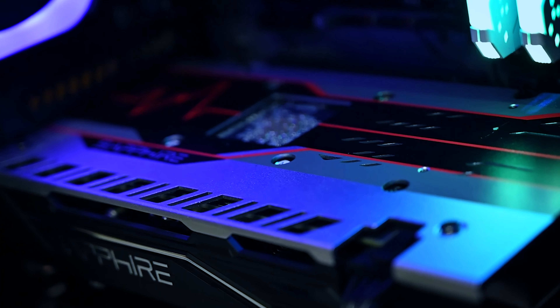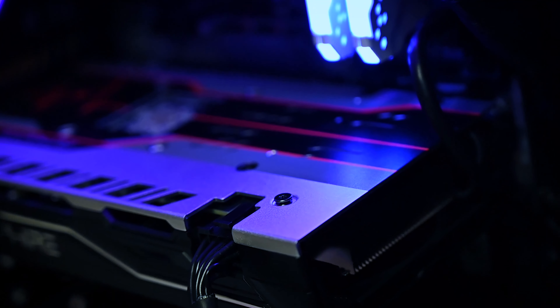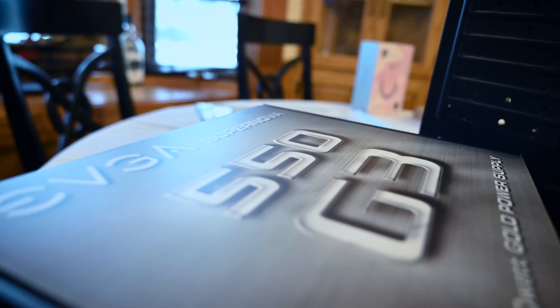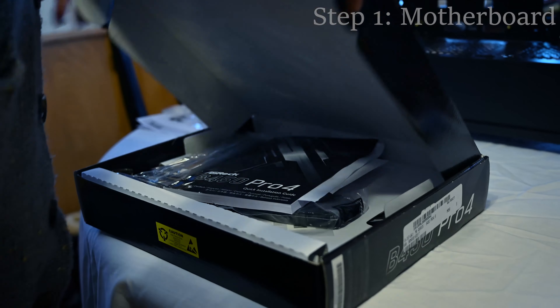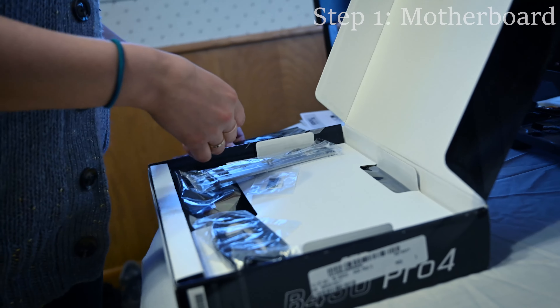Pretty much anything she wants to throw at it, we'll be able to make sure it can work because it's got 8 gigs of GDDR5. To power everything here, we have the EVGA Supernova 550 G3 — gold power standard, so it's gonna be good. Tierra is gonna be the one doing the build. I'm just gonna give her instructions on how to do it and hope she doesn't break her PC.